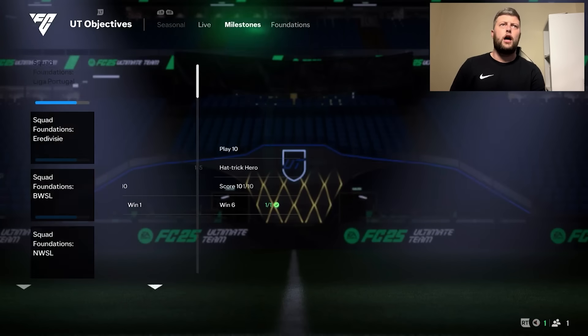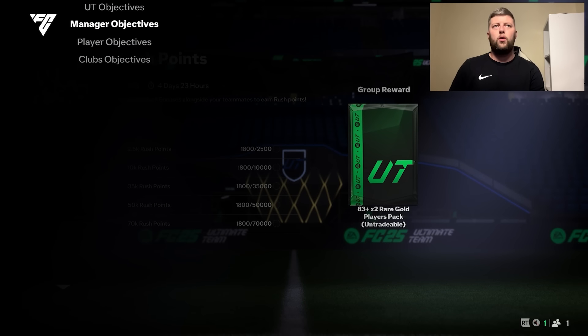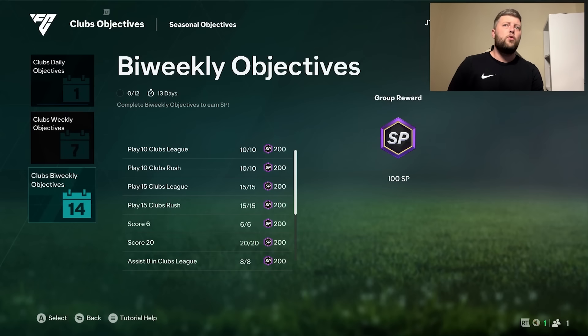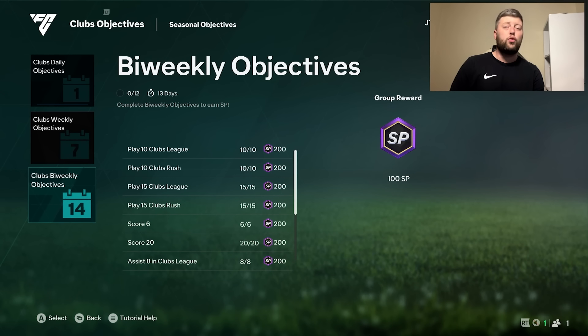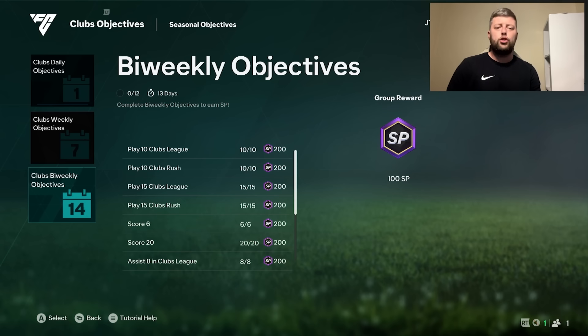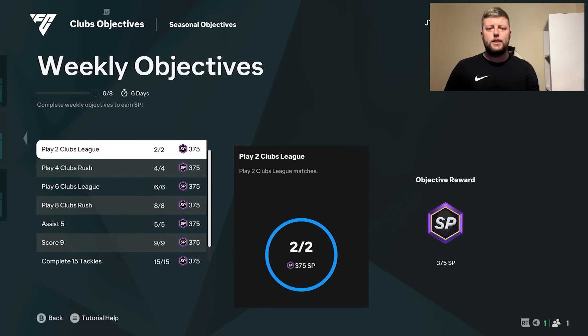There's nothing new in live and nothing new in the milestone, but the main reason we're here is we have more manager, player, and club objectives. Let's start with the clubs, as that's normally the easiest. The bi-weekly will be ready again so we can grind them out for a lovely 200 each. We get 12 different objectives, meaning 2,400 total, plus an extra 100 on top — so two and a half thousand just for finishing these.